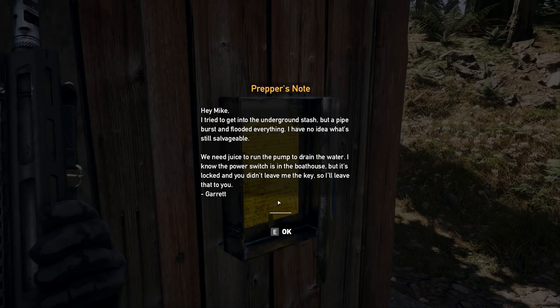To actually get into this, you need to turn on the power and get the key as well. The note says: 'I tried to get into the underground stash, but a pipe burst and flooded everything. I have no idea what's still salvageable. We need juice to run the pump to drain the water. I know the power switch is in the boathouse, but it's locked and you didn't leave me a key. So I'll leave that to you, Garrett.'